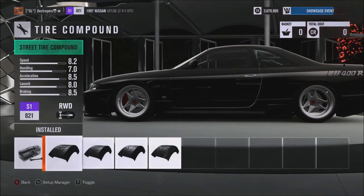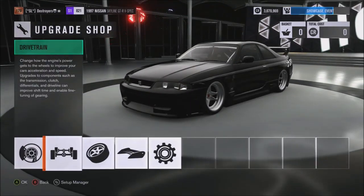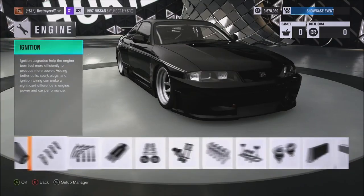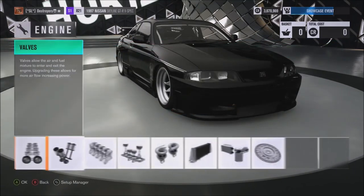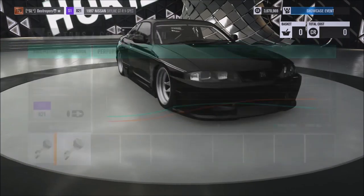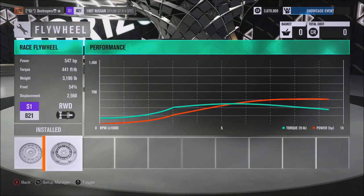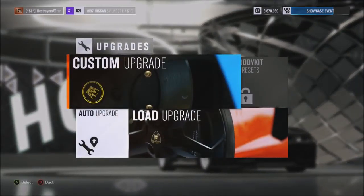Rocking 245s in the front and 255s — I did try it with 275s and 265s, a little bit better. Drivetrain, platform, handling — that's all race. The engine is pretty close to fully built: sport fuel, race ignition, race exhaust, race cams, street valves, stock block, race pistons, race turbos, race intercooler, stock oil and cooling, and a race flywheel for a total of 547 horsepower.